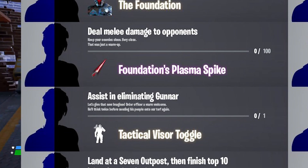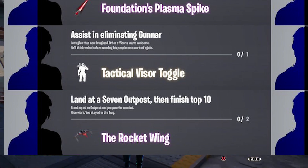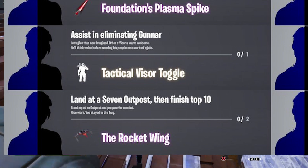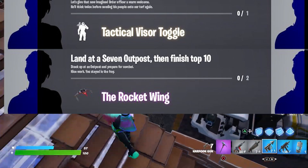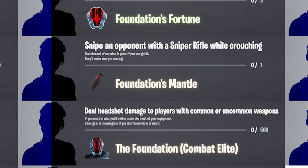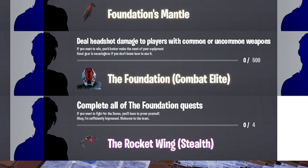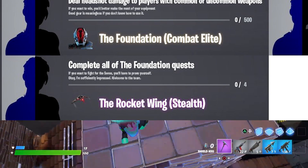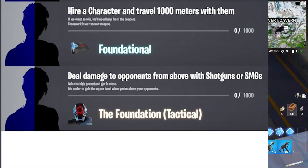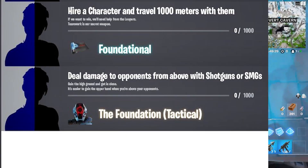You've got to do 100 damage with a melee weapon — your pickaxe — and you'll get the Foundation's Plasma Spike. If you want to unlock the emote where he takes his helmet off, you have to assist in eliminating Gunner, the boss from the Isle Guard's base. For the glider, land at a 7 Outpost and finish top 10. For the Foundation Mantle, snipe someone while crouching. For the Foundation Combat Elite, deal headshot damage with common or uncommon weapons. Complete all Foundation quests for the Rocket Wing Stealth Edition. For the Foundation Tactical, deal damage from above with shotguns or SMGs. And for the wrap, hire a character and travel 1,000 meters with them.